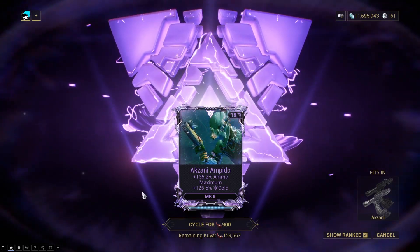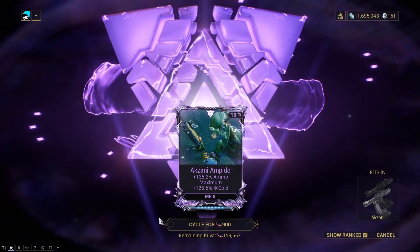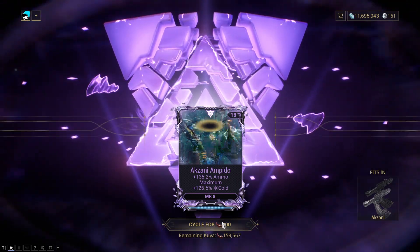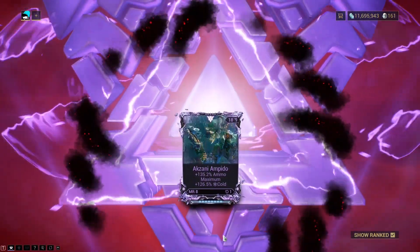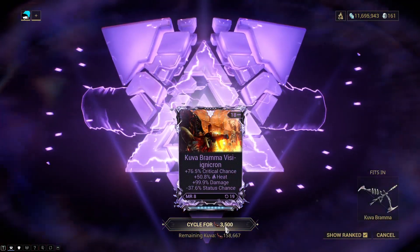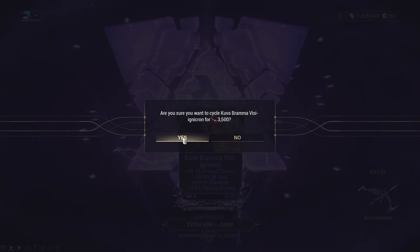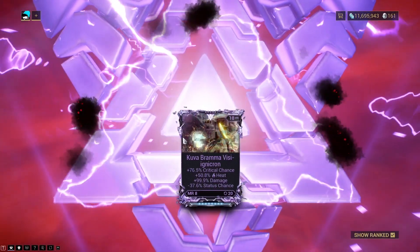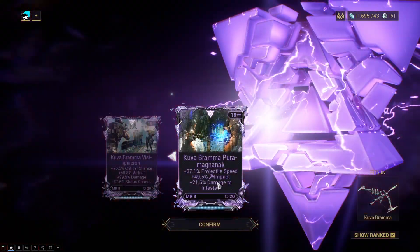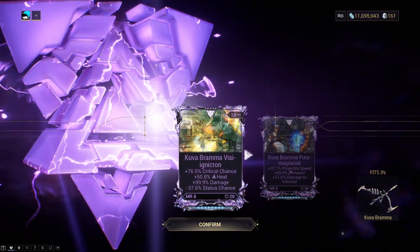What if you don't like the stats on your Riven? Simple — you can re-roll it. This will consume Kuva, a special resource which can be farmed separately. Your first re-roll will cost 900 Kuva, but every time you re-roll it'll cost more and more Kuva until you hit the cap of 3500 Kuva at 10 re-rolls. Beyond that it'll just be 3500 Kuva each roll. When you re-roll your Riven, you'll be able to choose to maintain its stats as they were before or change them to the new re-roll stats — this is not reversible. The Mastery rank requirement and polarity of the Riven are unaffected by re-rolls.